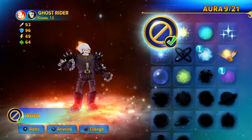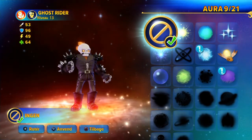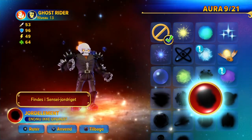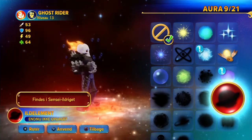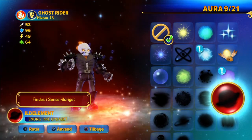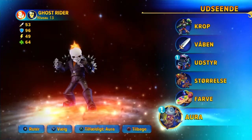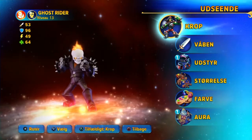I thought about unlocking the fire aura — it's been difficult to pronounce in English — but I think that would look really cool for Ghost Rider. I still have to play the fire element level or mission to unlock that. But yeah, that's a quick guide on how to make Ghost Rider.